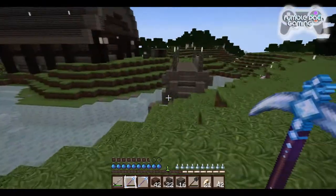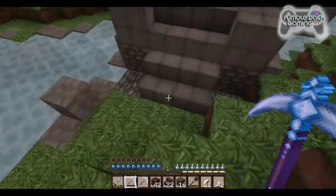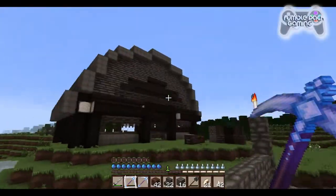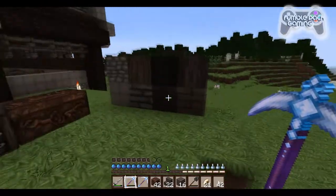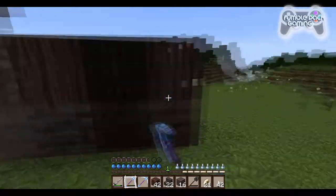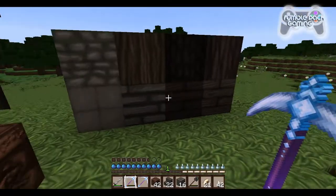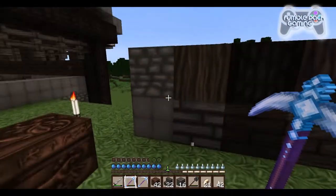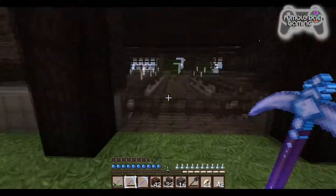Even our barn looks really cool in this texture pack. I love that the dark oak is actually gray — I don't know why I really like that, but I do. So you get your oak, your spruce trees, and the dark oak here. That's regular oak. Some of the blocks here are so cool.